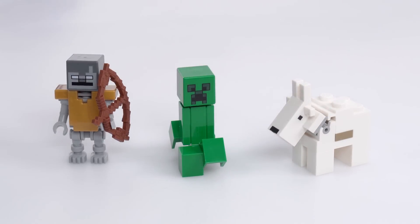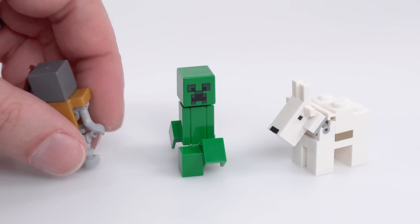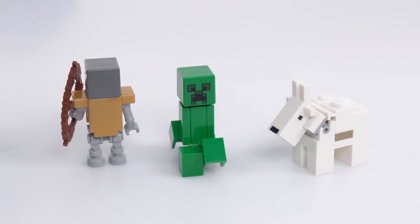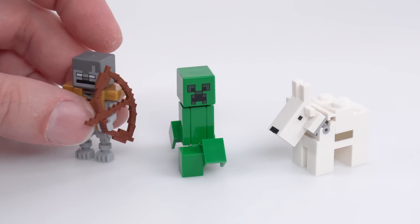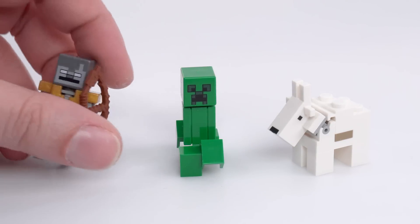Then there's the stray — a little bit of controversy here. The stray originally had a cloth piece to go around it, the tattered cloth, which it no longer does. That does feel like a loss to me; that was an extra special piece. But if I had never seen the original, I wouldn't feel like this was a terrible LEGO rendition. I'm just spoiled by having gotten the original when they first came out, which was even better than this. Nice to get the gold armor piece though.